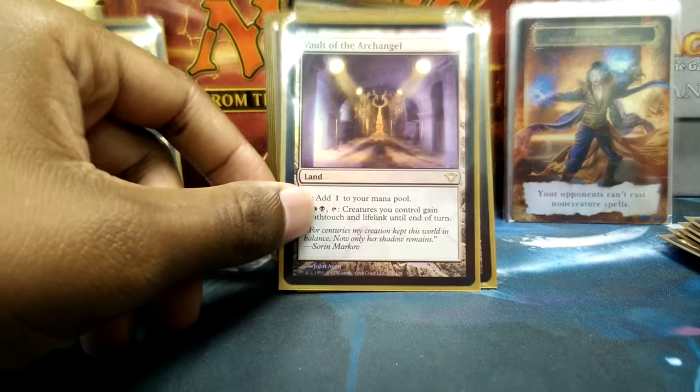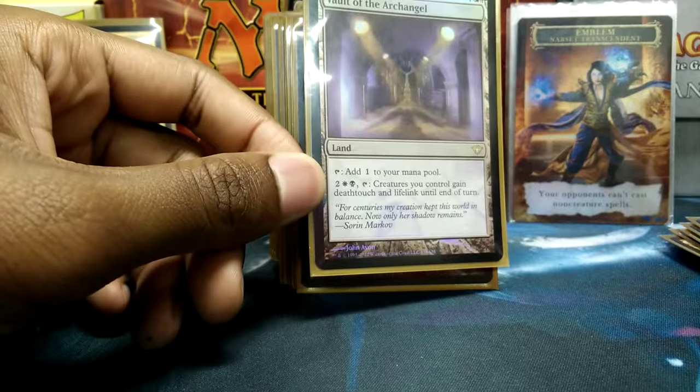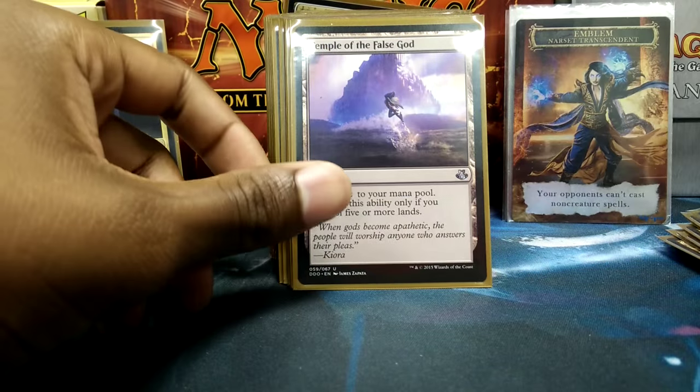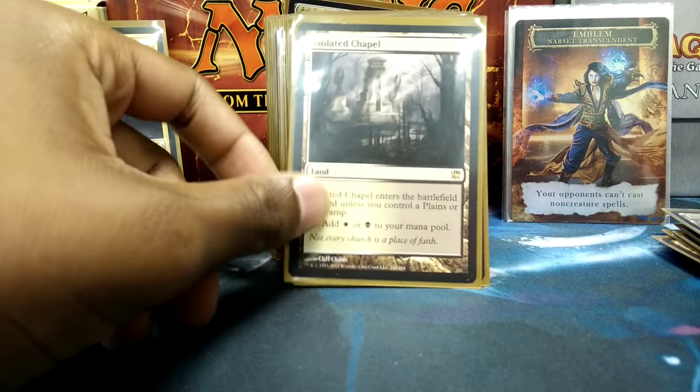Myriad Landscape is a really great card to use in Commander, especially when you need to fix your colors. Vaults of the Archangel — primarily because when you're making tokens, 1/1 chump blockers with Deathtouch and Lifelink is definitely a great thing to have. Reliquary Tower, because Reliquary Tower. Temple of the False God because too much mana isn't a bad thing. Isolated Chapel, Drowned Catacomb, and Glacial Fortress for mana fixing.